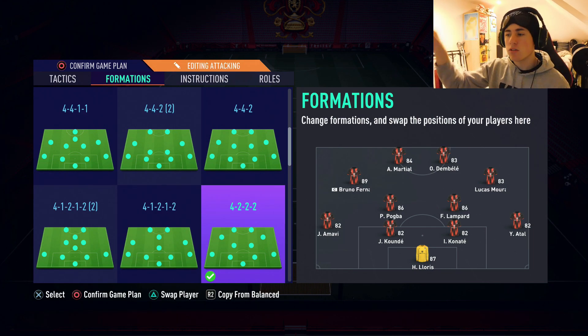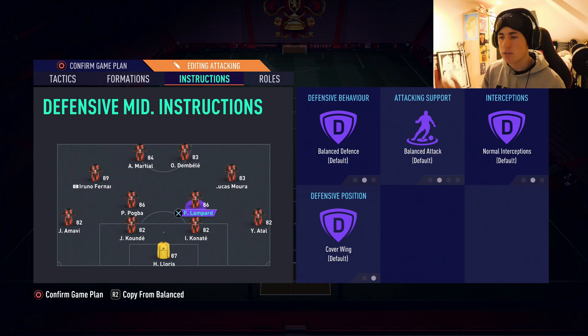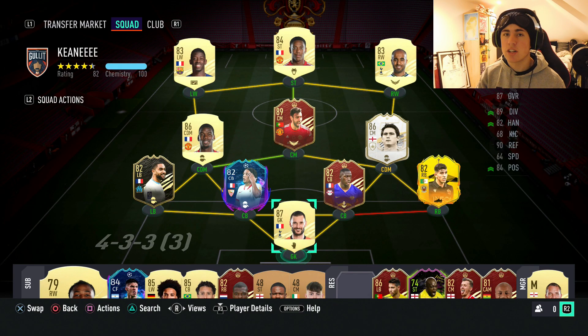Playing Bruno on the left CAM so he can finesse them into the top corner, and Lucas Moura just for the pace on the right. Lampard plays balls over the top to my three pacey strikers — Marshall, Dembélé, Lucas Moura — and they just get onto it. To be honest, I don't even tell Lampard to do anything; I just want him floating around doing whatever he wants. Make sure you like and subscribe — so close to 200 — but yeah, let's get straight into the first game.